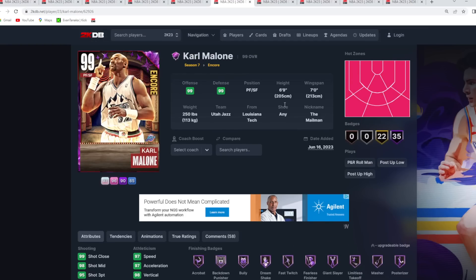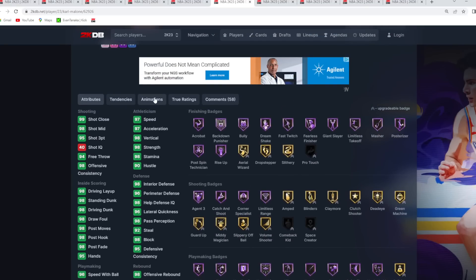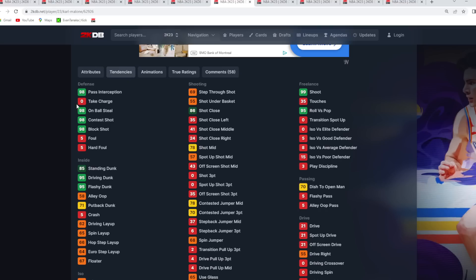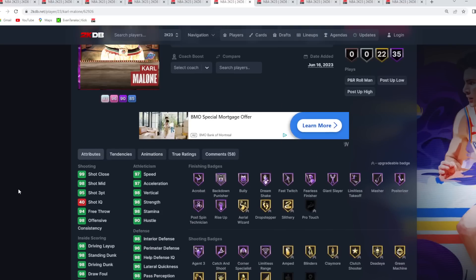He does everything well at the small forward position with really no flaws. He's six foot nine at the three with a seven-foot wingspan. His stats are pretty much invincible level, he's got a great jump shot with a way better release than I was expecting, pretty good dribble moves, great dunk packages, and amazing defensive tendencies. Carmelo is an amazing budget card and a must-have for most people's budget squads.